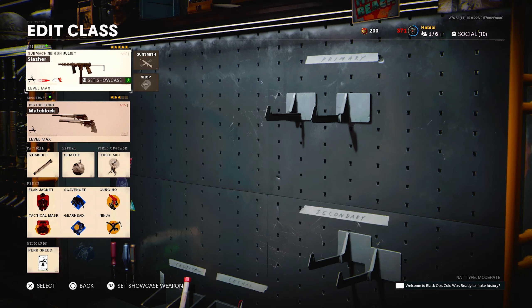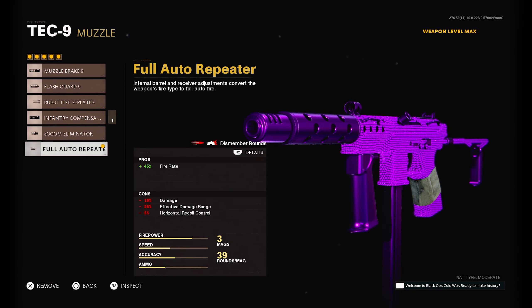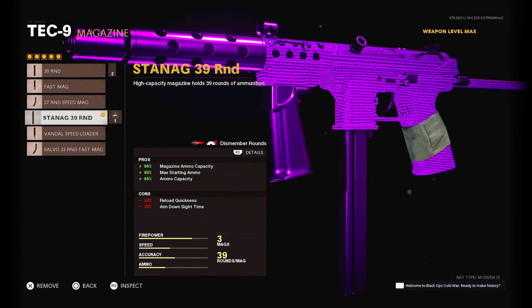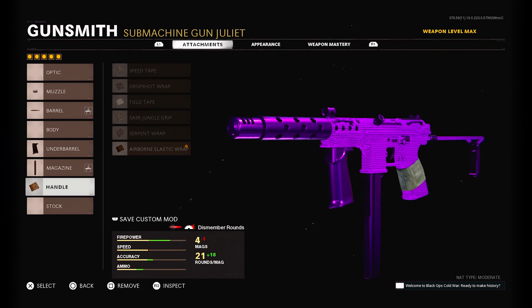The first one is the Tech Nine. When this thing first came out it was definitely a little overpowered, but it's not too crazy from what it used to be after it got nerfed a couple times. The class setup is the Forward Repeater, the Task Force barrel, the Field Agent grip, the Stanag 39-round mag, and the Airborne Elastic wrap. Definitely one of the top guns in the game and one of the best SMGs right now.